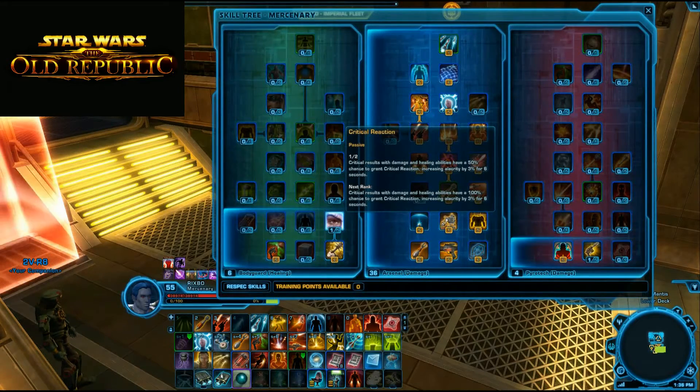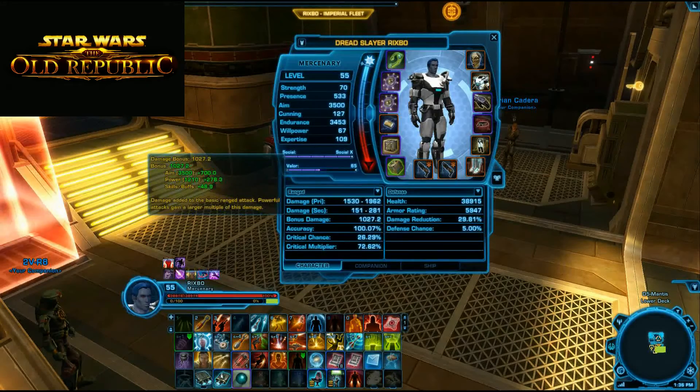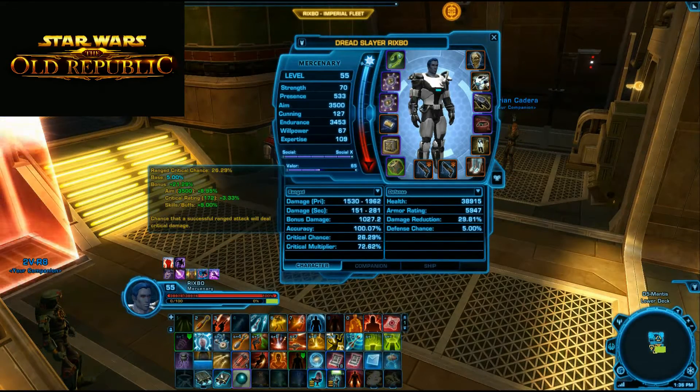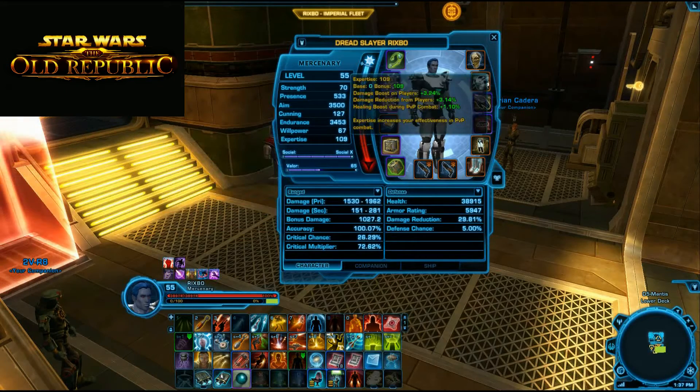Gear-wise, your Accuracy needs to get to about 100%. Critical Chance should be close to 30% - mine is a little lower because I'm unstimmed. Critical Multiplier is 72%, with all other points going into Aim and Power.